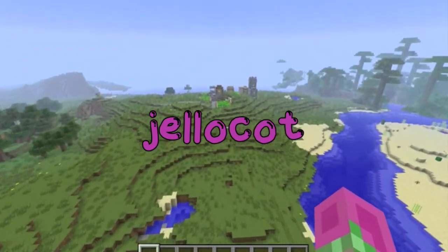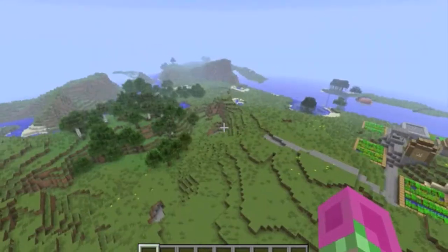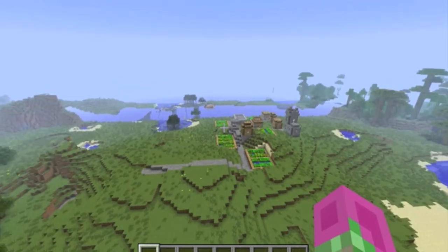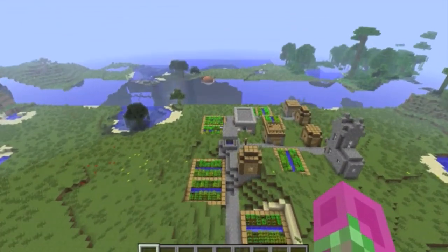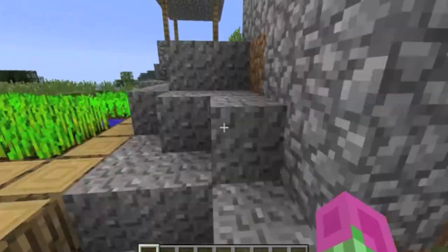I spelt it wrong, so just type in 'jello caught' all lowercase - still, there should be a text in front of the seed. Sorry I haven't been posting videos lately; I'm still trying to find a mic.